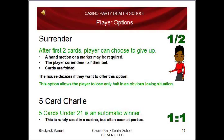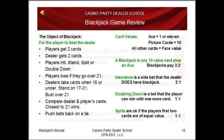Another option is a five-card Charlie — that's five cards under 21, which is an automatic winner. It pays one-to-one. This is rarely used in the casino, but again, it's often seen at the parties.